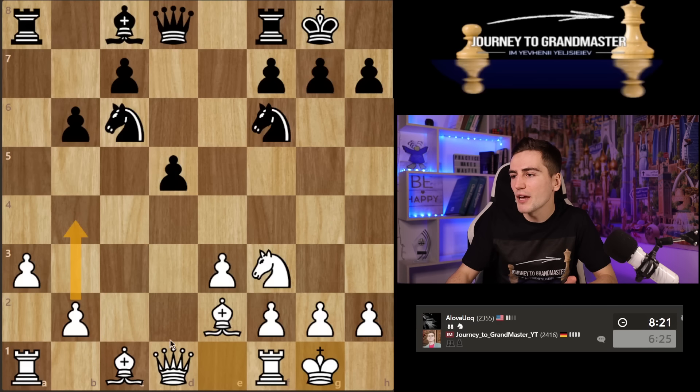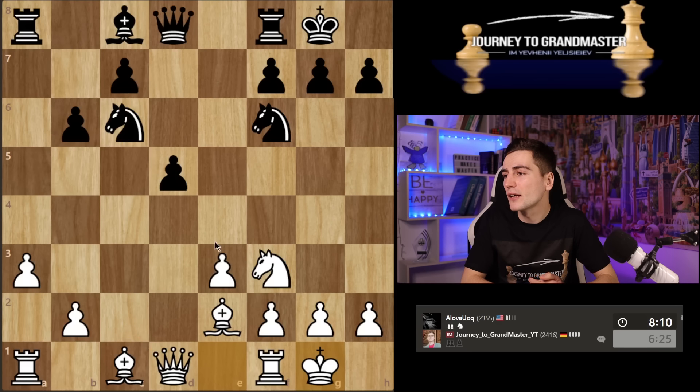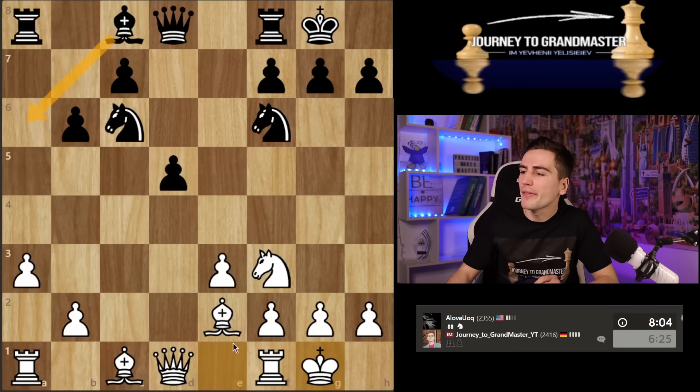Back to the question: how do I make b4 possible? Maybe I play queen c2, he goes somewhere, then I play b4, stopping c5 and preparing bishop b2. Maybe I should have done it immediately. But if he plays bishop a6, I may take it — the rook feels clumsy on a6 — then I play queen c2 and attack that piece. He might play b5, but that's a very weird pawn formation — c7 is going to be weak forever.